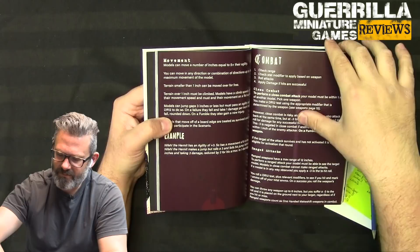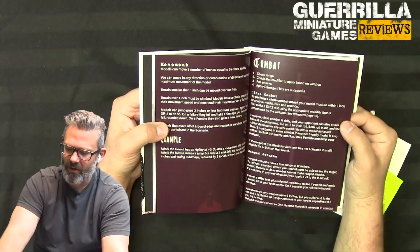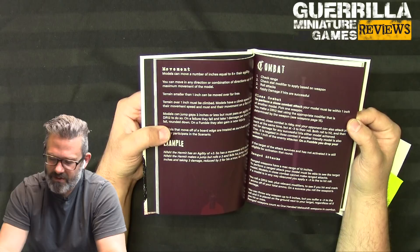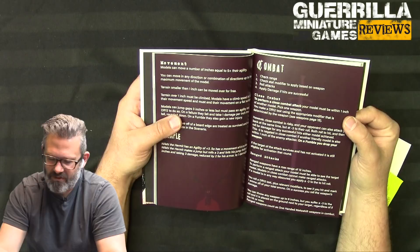For combat: check range, check stat modifiers for your weapon type, roll attacks, then apply damage. For close combat you must be within an inch - it's a DR12 test. However it's risky: your opponent can always attack back at minus three to their roll, simultaneous, and both just roll damage if they hit. On a fumble you drop your weapon. This minus three counter-attack is negated if another friendly model is also within an inch of the enemy.